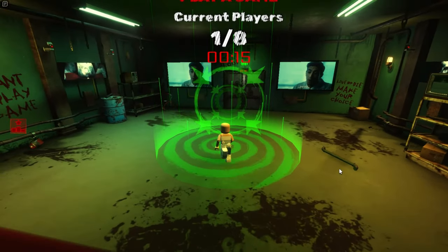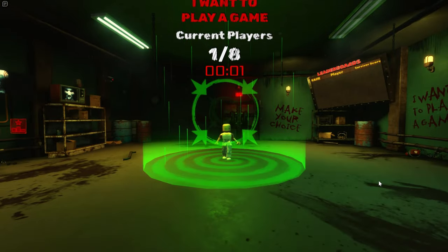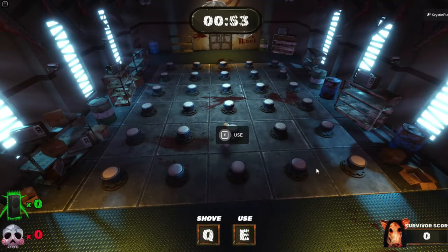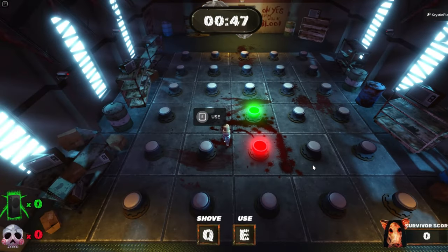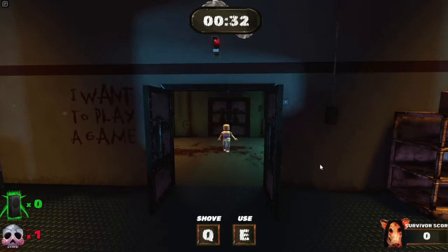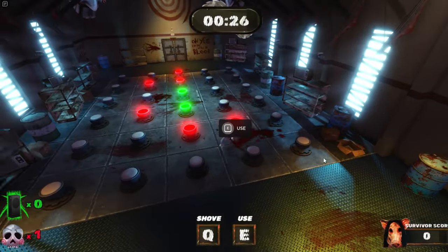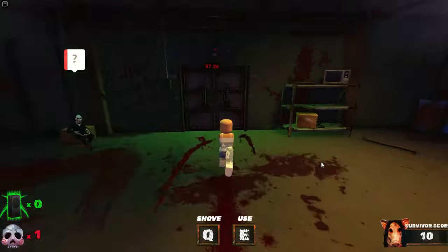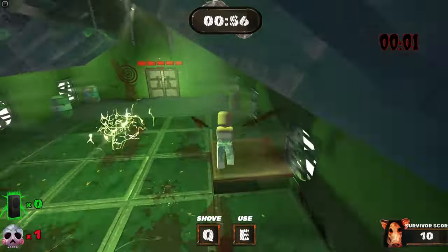Once you join the game, you're going to want to walk inside of the green circle. This will teleport you to get started. There's going to be a bunch of different minigames that you need to complete. This one, I needed to select the green buttons — it took me a couple of minutes to get into the routine of it. Once you complete it, the door will open to get started on the next minigame.